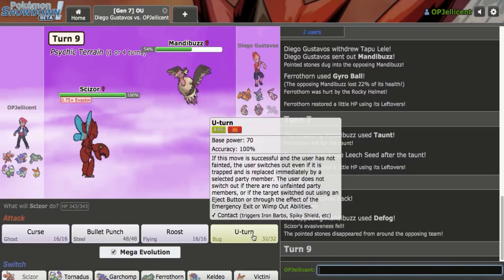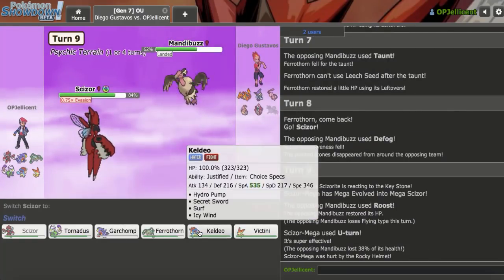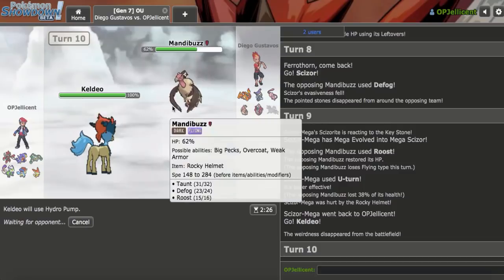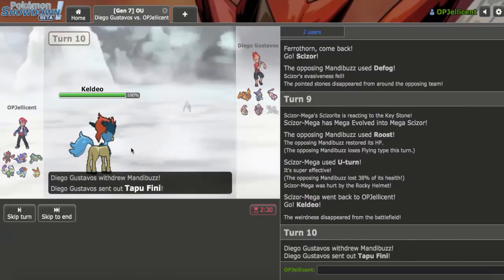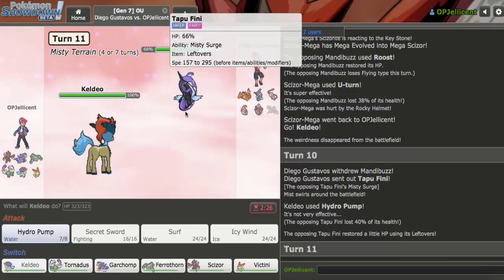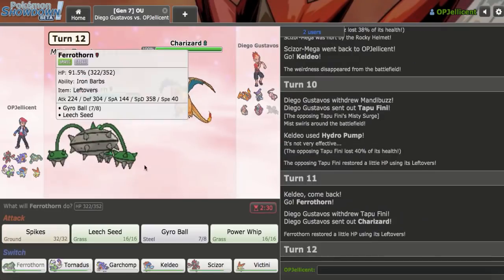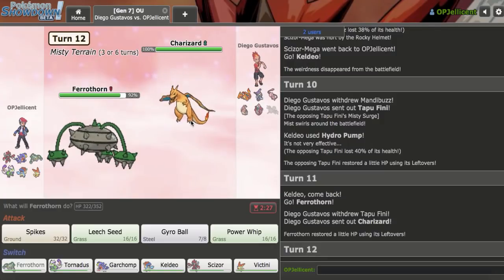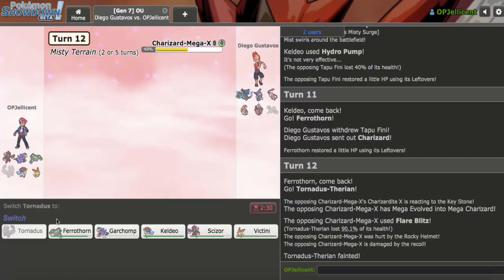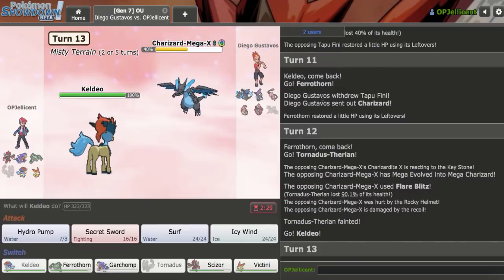I'm thinking they're going to go for a Roost here, so I'm going to U-Turn out on the Roost, get some more chip damage off, and bring in my Specs Keldeo to click Hydro Pump. This is going to hurt Tapu Fini a lot if I hit, which I really need to. I cannot Surf because I don't think a two-hit KO is Mandibuzz even though I'm Choice Specs, so I need this damage for my Victini's spammable attack later. That's an offensive Tapu Fini — geez, that took a lot.